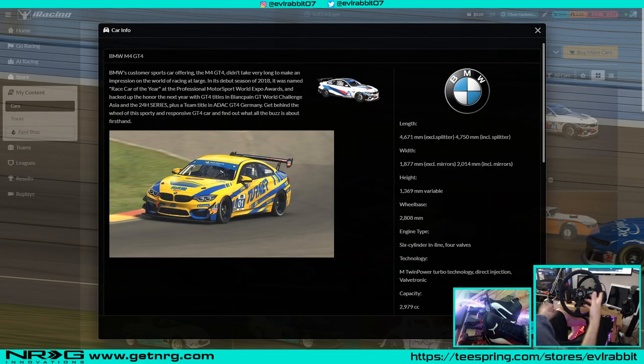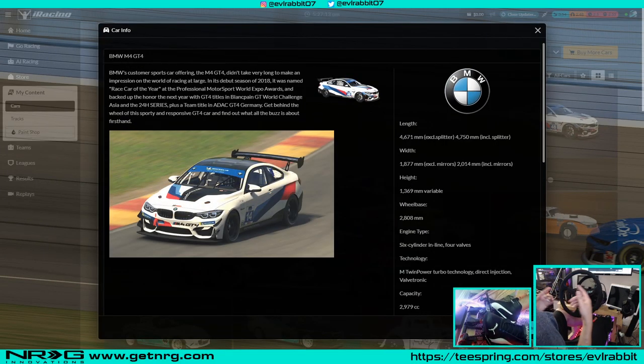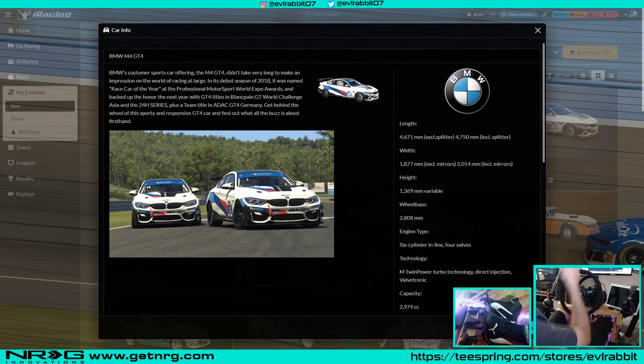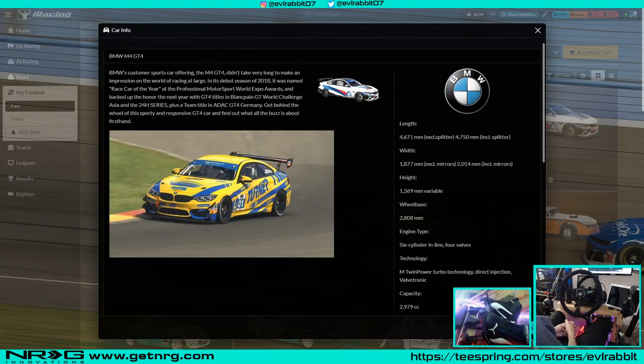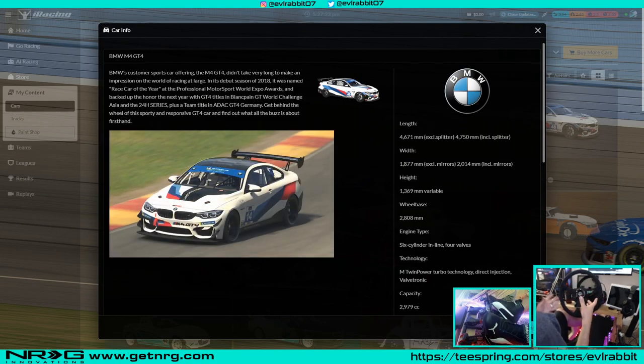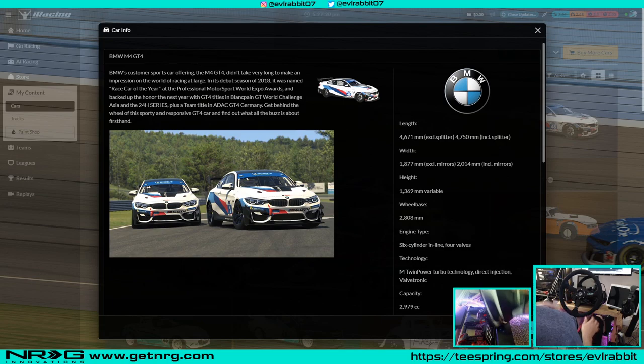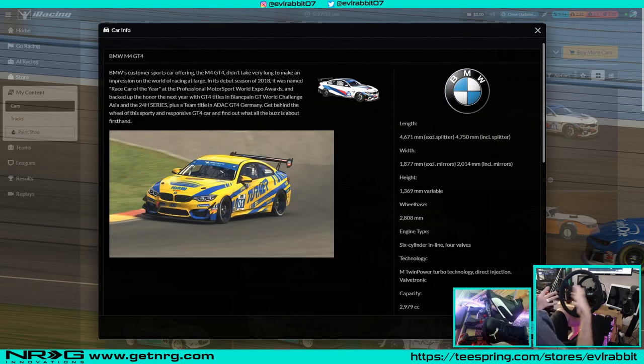What's up everybody, I'm Evil Rabbit. We're here on iRacing because one of my favorite cars has now been released — the BMW M4 GT4 race car — so we're going to be taking a look at that today. Perfect time to debut the new BMW Puma driving shoes with the M Sport and BMW logo on the back, so we'll be rocking the BMW racing shoes as well today.